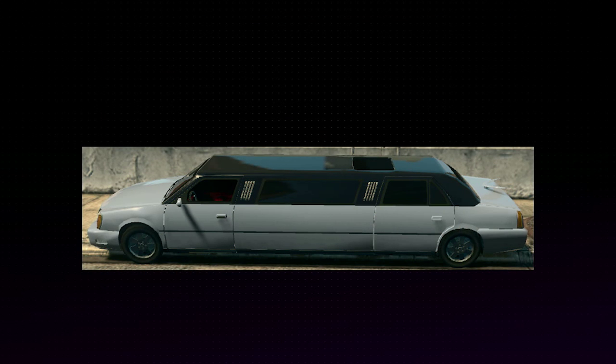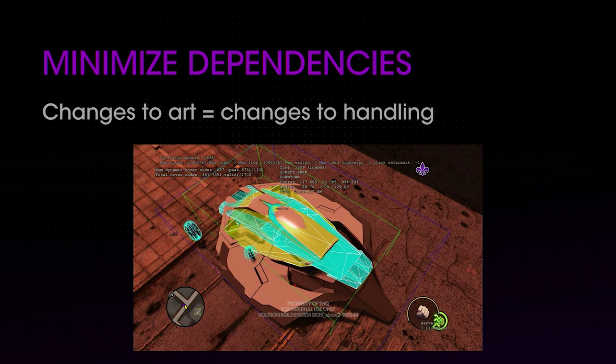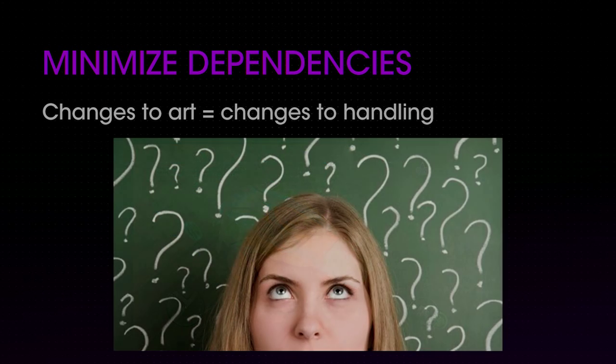How would it feel if you jumped into a limo and it turned on a dime and accelerated like a supercar? It wouldn't feel very much like driving a limo. The real problem shows its head in iteration. This dependency on the asset can easily lead to a situation where artists can't freely iterate on their work, as changing the shape even slightly might mess up the handling. Take this example from Saints Row 4: the collision on a UFO doesn't take into account the wings, leading to significant clipping. Fixing it is going to change the shape of the vehicle's collision, which if left unchecked would lead to significant changes in how the vehicle handles, and could even lead to needing a completely new handling pass — addressed by a vehicle artist, not a vehicle designer.